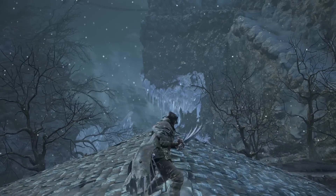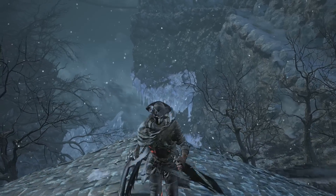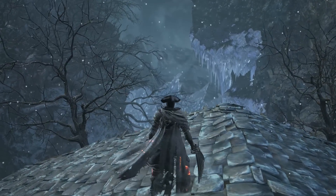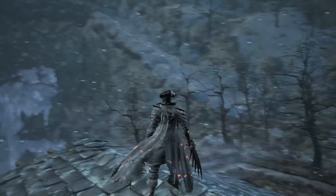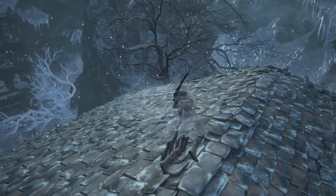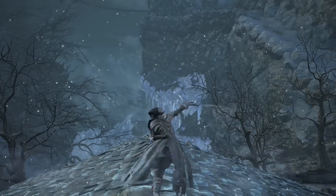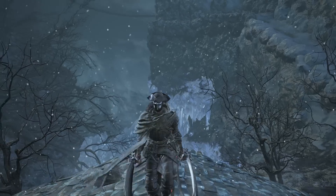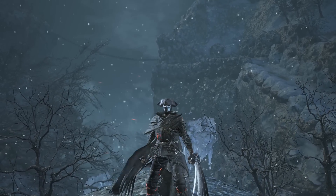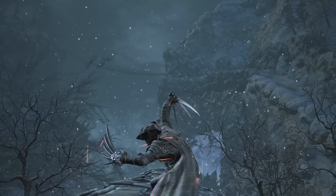Here's the normal one-handed attack, here's the heavy attack — nothing really changes, it's like a normal claw attack. Then the L1 attack, and here's the L2 attack — this is a special attack, it's like a full-on combo. Looks pretty sick. The R1 is still pretty much the same, heavy attack is the same as well, but when you use the L1 attack you get a combo with the claw. The special attack just rears up and then you go nuts.